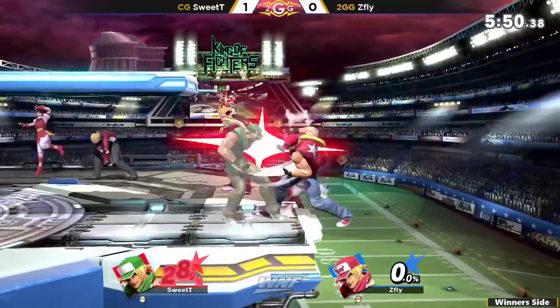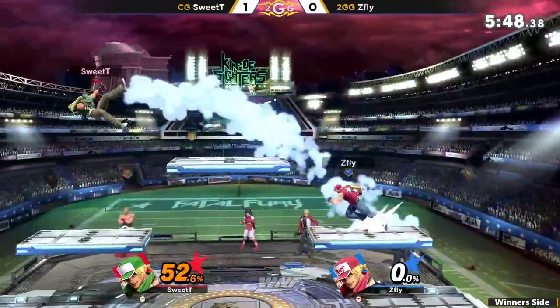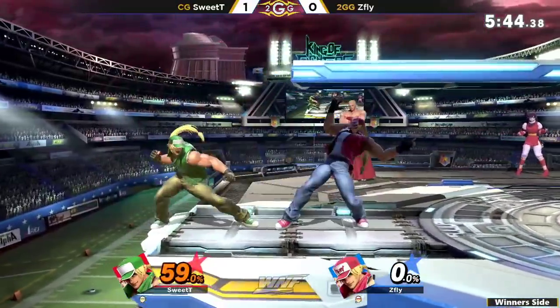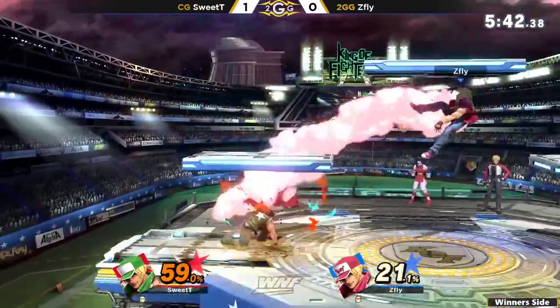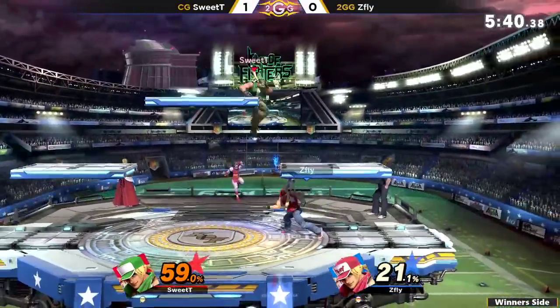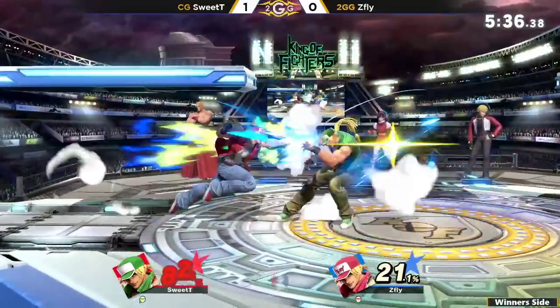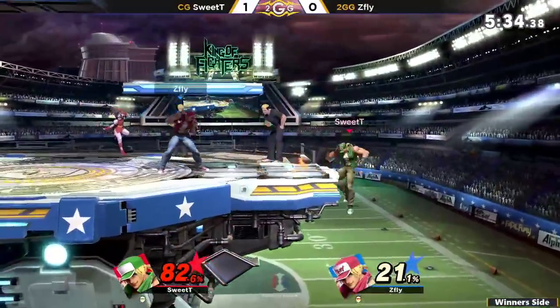He's been doing that since game one with P-Trainer. You know Sweetie as well as I do — when he plays online, he's the most toxic person. A little bit of that's coming out. When he's in the mood, he can definitely feel himself in the match. Right now, Z-Fly putting in some good work with those combos.